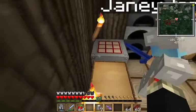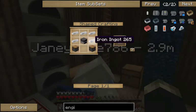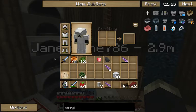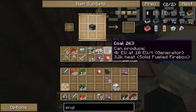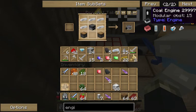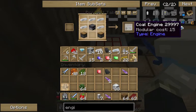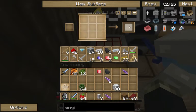And then basically you'll put the furnace in the middle. The pistons on the bottom corners. And then iron surrounds the furnace — without the bottom middle open. That's your coal engine. There you go.